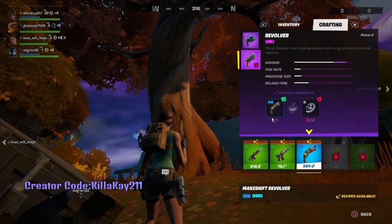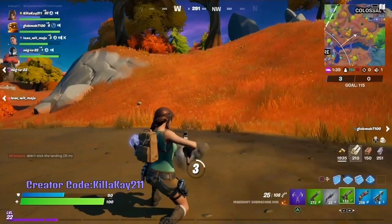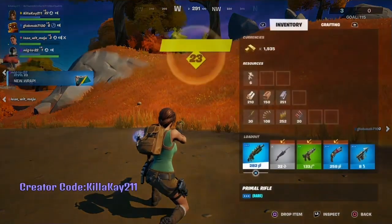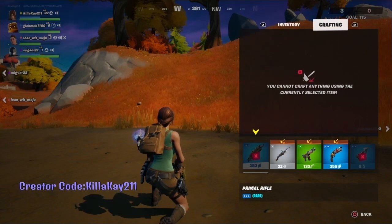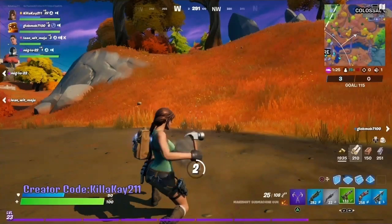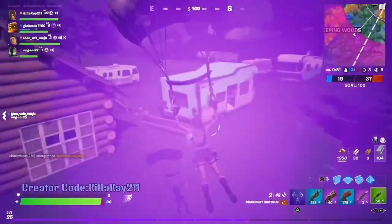Even if you have a primal weapon, you can still craft it to make it the OG weapon — all you need is those mechanical parts. So it's up to you whether you want to keep it primal or make it mechanical. You have the option between two different weapons, kind of like in past seasons where we could cross-upgrade between the heavy AR and the regular scar. I just love the fact that we can do this from our inventory.